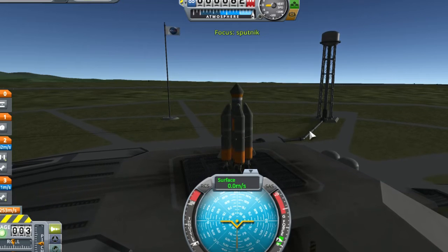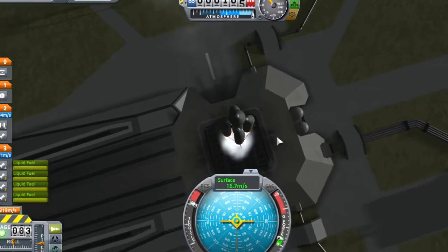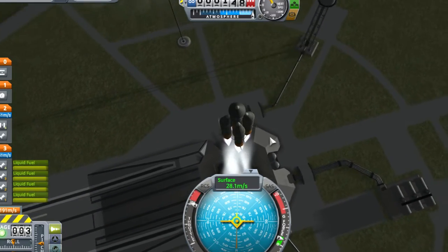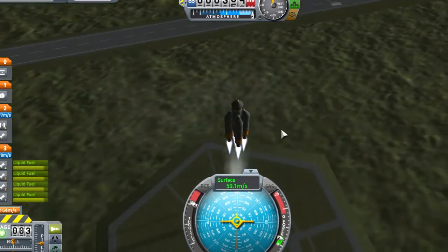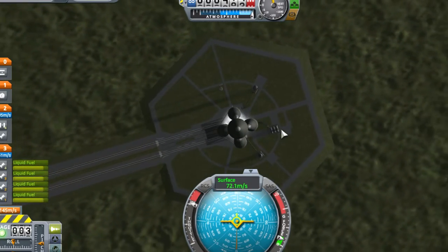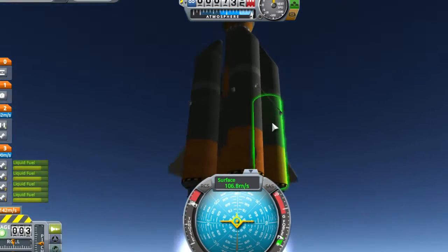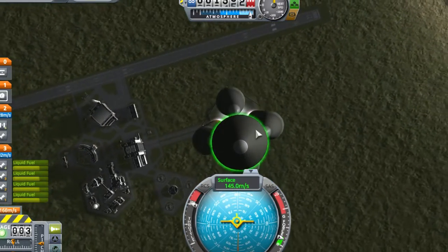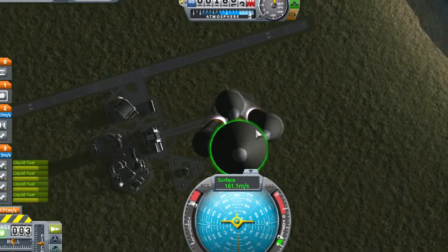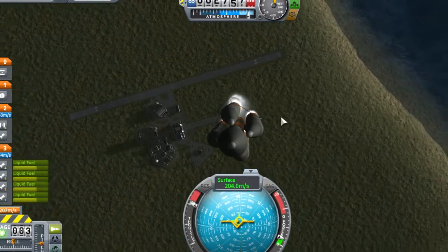That's annoying. The hard thing about this is that you can't use SAS, because all it is is a probe core and there's no flight computer or anything. So that's fairly annoying. We look pretty straight so far, which is good. Let's read a little history at the end of this so I can tell you about it better.